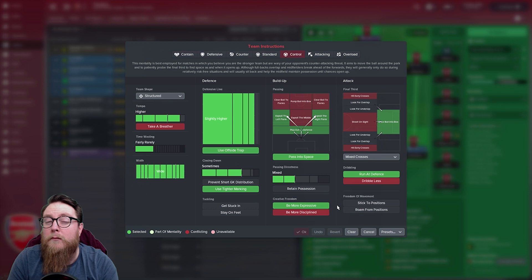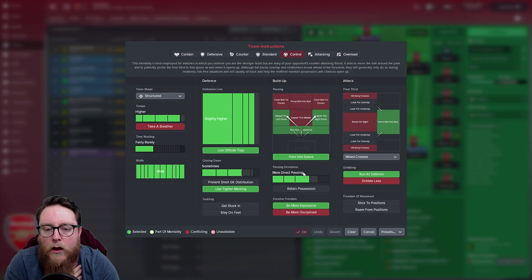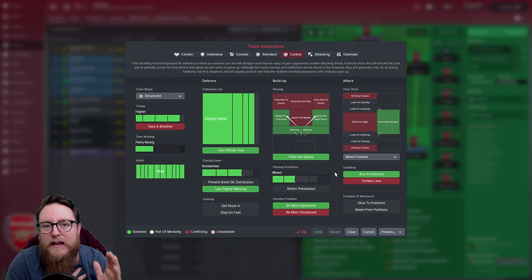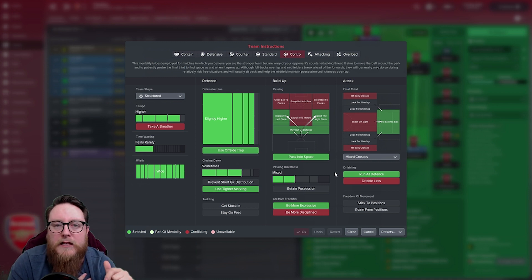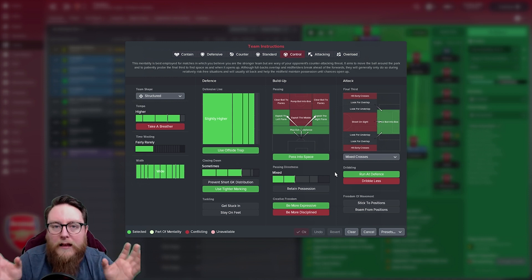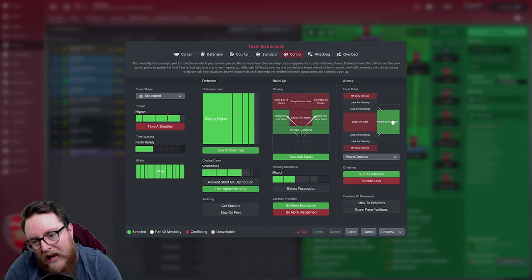We had Be More Expressive on, really for the more attacking players - to get Lacazette working out wide, have the shadow striker pushing forward or dropping back, and have those two wingers getting in the middle as well as putting balls in the back of the net. Passing into Space was on, and passing directness was mixed - we wanted some short balls but also when countering we wanted to attack quickly. Playing Out of Defence means you build it up from the back. Exploiting the left and right flank was key because Ljungberg and Pires were bombing forward, putting balls in or getting on the end of each other's play.